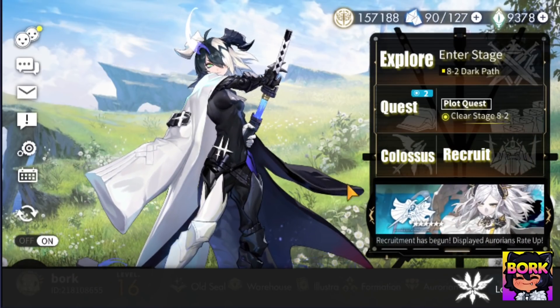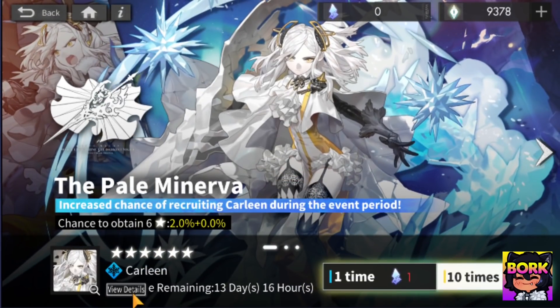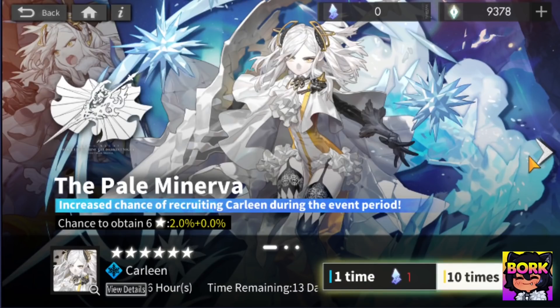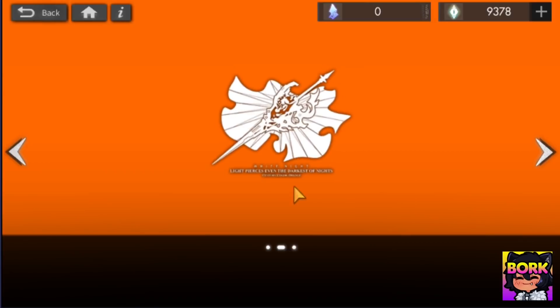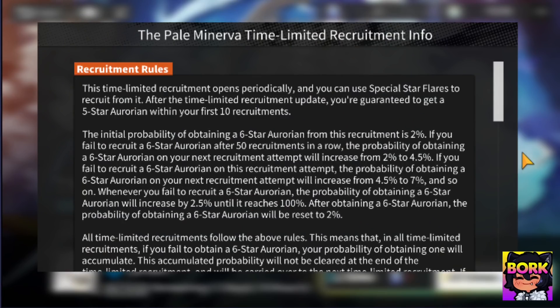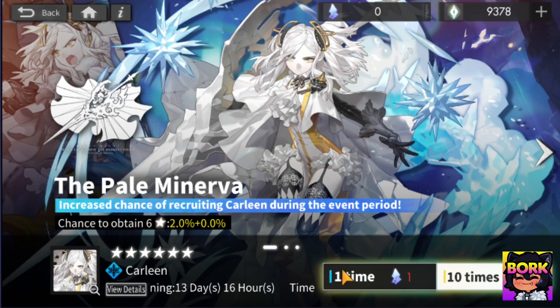The first thing you do is jump into the summons right here. The key thing to know is that the first 10 summons for each limited time banner is that you'll be guaranteed a 5 star Aurorian. So what we're going to do is a set of singles on the Carleen and Uriel banner, and by the time we hit the 10th draw, we should be getting a 5 star, or we could get one before that.